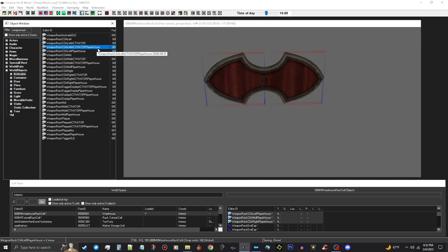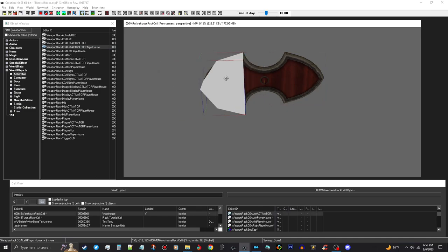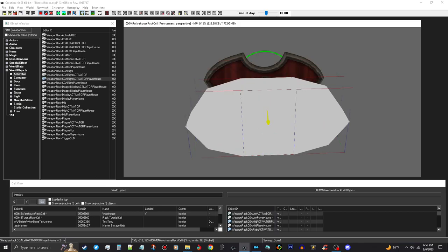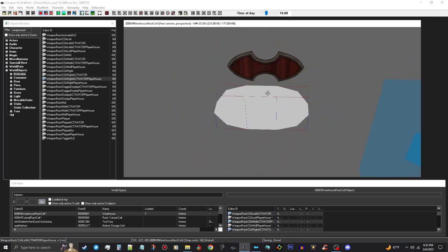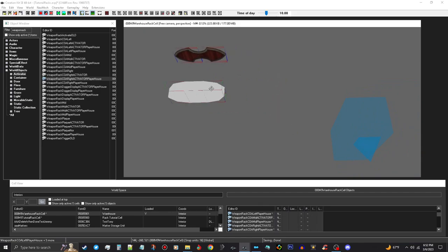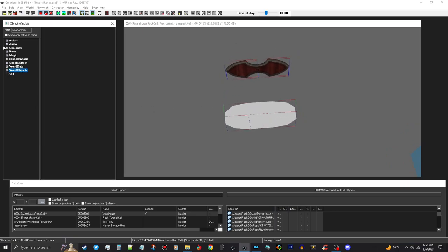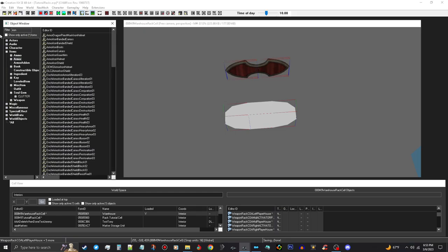We're going to need the weapons rack left activator player. We're going to put that in there, then we're going to need the mid like that, and then we're going to need the right one. So we get all those and pull them out so we can work on it. You can just take this and put it in your cell, and put whatever you want on it — but you might want to have the shield and sword on it like you see in Breezehome. So we're going to use an iron shield, drag that over, place it in here, and use the W key for the gizmos to make it upright.